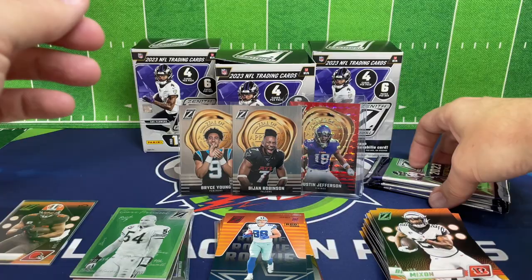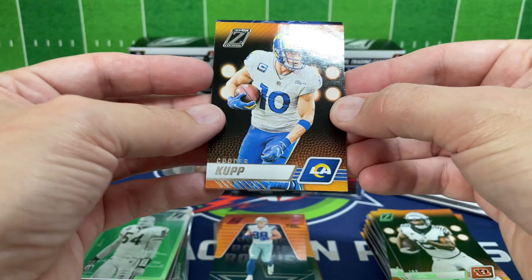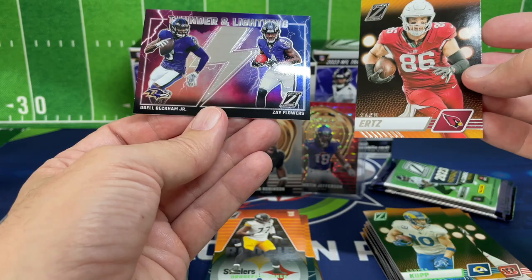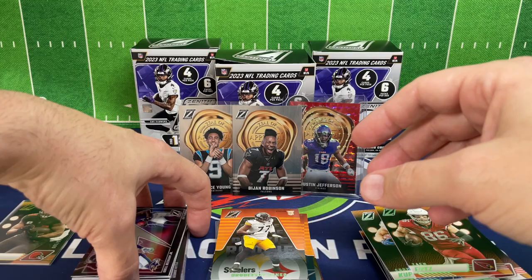Three more packs to go — see if we can pull something big. We've got a numbered card and some pretty cool Zeal of Approvals, but hoping for something bigger. We got Cooper Cupp. Zach Ertz — skip over that. Broderick Jones is our rookie, and looks like we've got Thunder and Lightning — Odell Beckham Jr. and Zay Flowers. Would have liked to see Lamar and Zay Flowers on that card, but we can't be choosy.